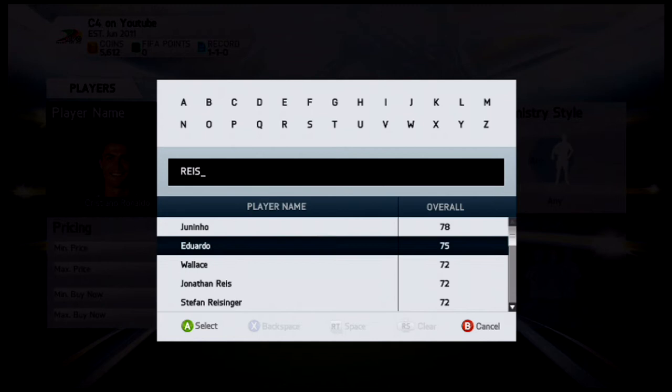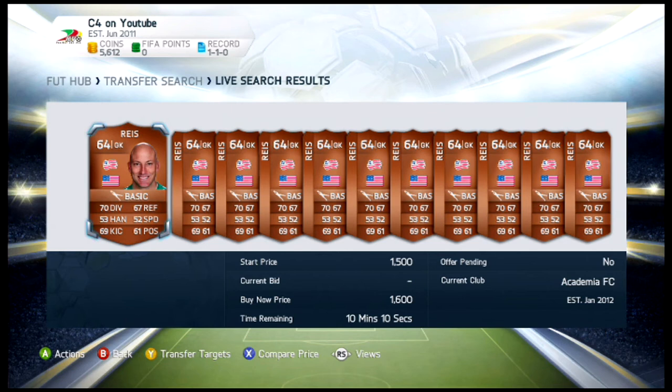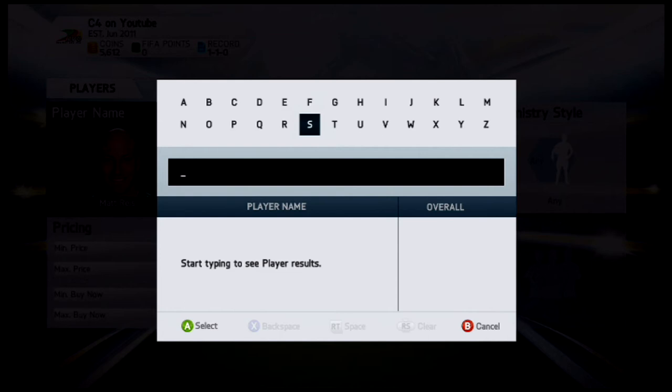At number five we're going to the MLS, and it will be Matt Reyes. Matt Reyes is a 64 rated keeper — very good stats for a bronze. He has 70 diving, 67 reflexes, 69 kicking, and 61 possession. One of the best bronze goalkeepers in the game, especially if you want to make a bronze team for the MLS league.